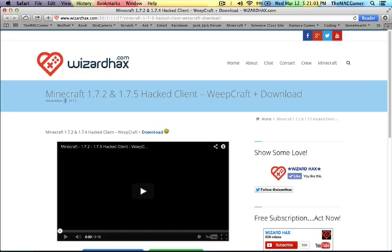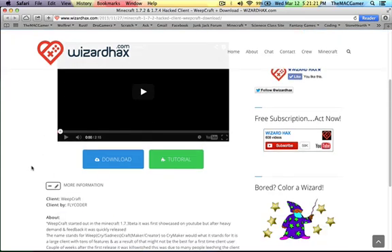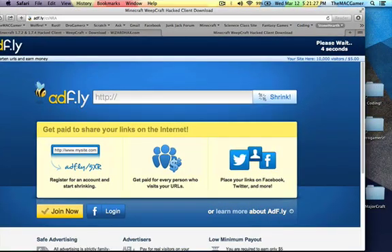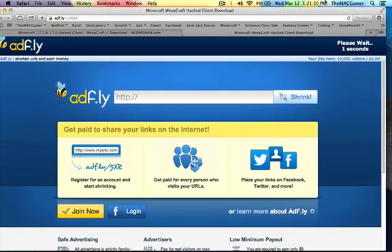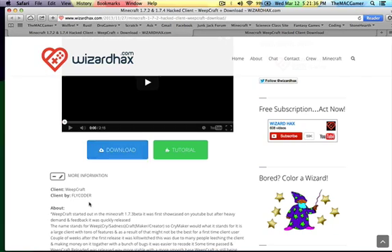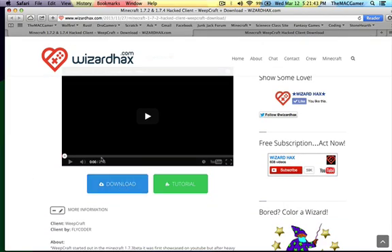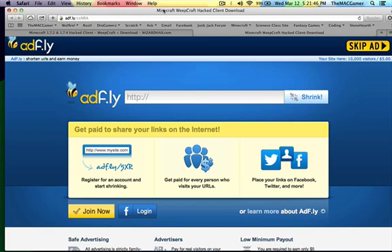So here we go. I'm on the Weepcraft page — this is going to be in the description. To download this, you just obviously hit the download. Now you're going to follow me as I do this right now because this is where it gets a little complicated. I'm going to go as slow as possible. You go to the wizard hacks page — the link is in the description. You hit this blue download button, and then it just gives you this page. That is all you're doing. Now you can close this tab; you don't need it anymore. Don't close the Weepcraft tab with the little B on it — close the other one.